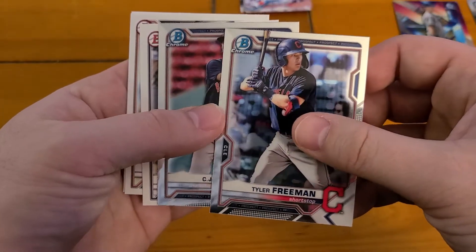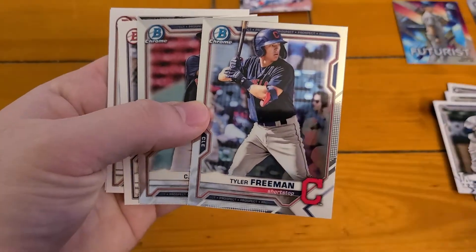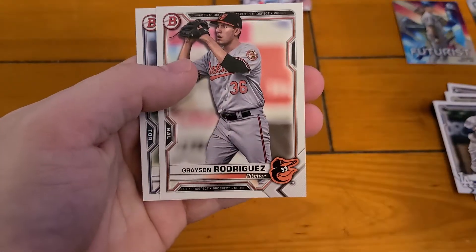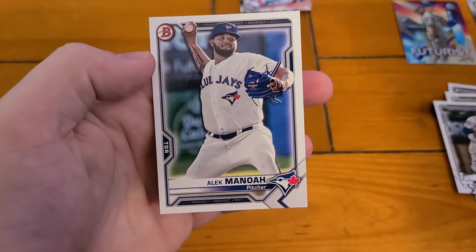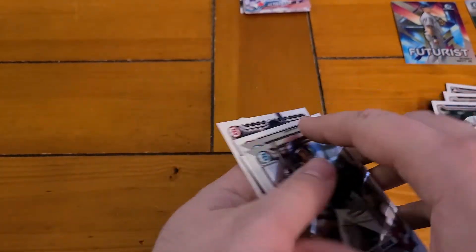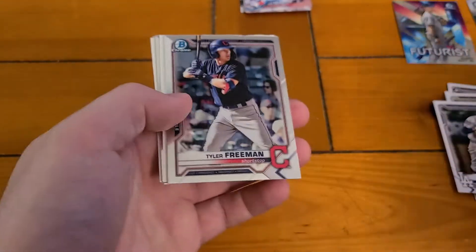Didn't we get those? We got the regular paper ones. So Vara, Grayson Rodriguez, and Alec Manoa. So we got no Bowman Firsts in our two packs.